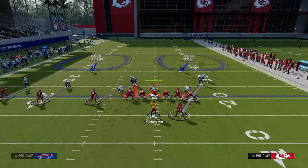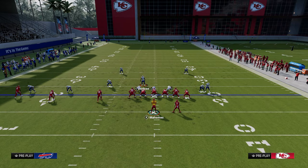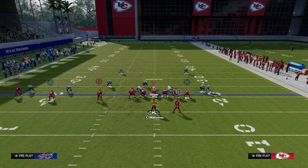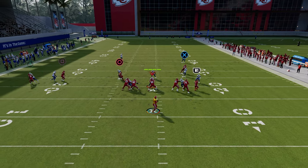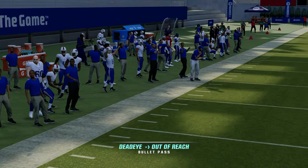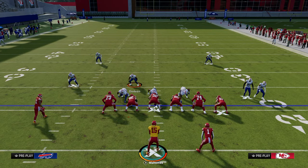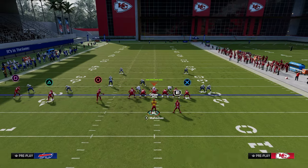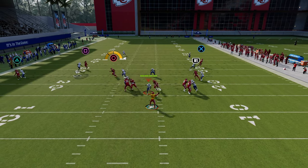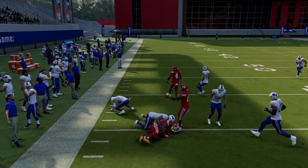This play is also pretty good against general man coverage because of the zig whip route — it almost always gets open to the right side. However, this zig route can get overthrown in Madden 24, so instead of free-forming it, just pass lead it to the left for a nice rack catch and get a couple of yards.